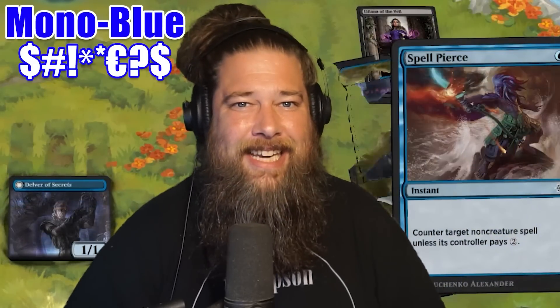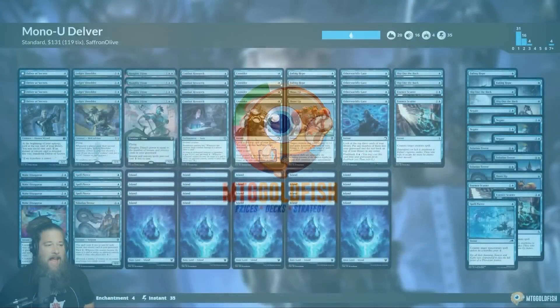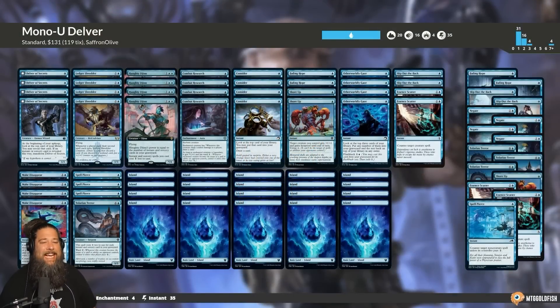Today we're playing the most annoying and maybe even best budget deck in Dominaria United Standard. Hello everyone, it's Seth, probably better known as SaffronOlive. It's time for another edition of Budget Magic, and this week we're heading to our new standard format to play the most annoying budget deck — and maybe one of the best — which is Mono Blue Delver.